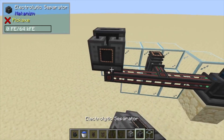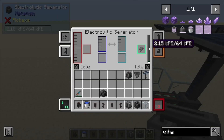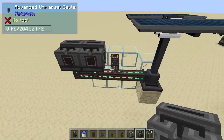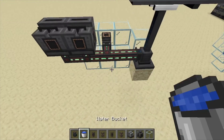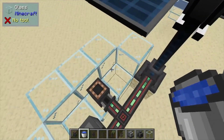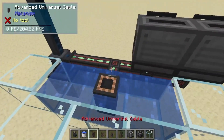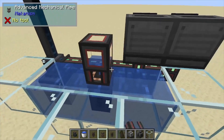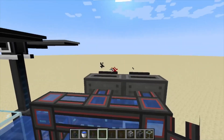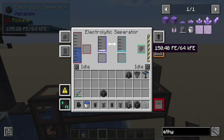We need our electronic separators, so those are going to start getting powered up by our solar panel. Don't worry about the solar panel not powering these completely right away — it's going to be a thing later once we get the gas burner running. Next we're going to fill these in with the infinite water source so our pump can do its thing. We're going to take our mechanical pipes and run these right into the back of your electronic separators.